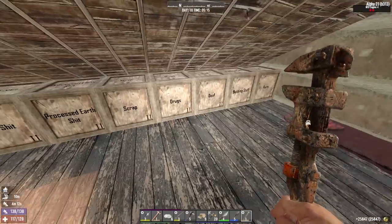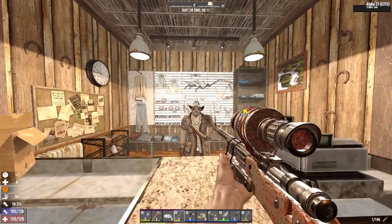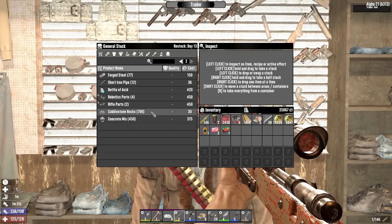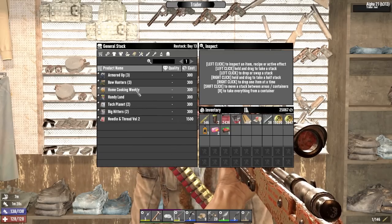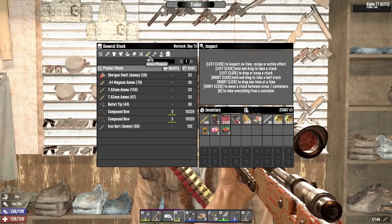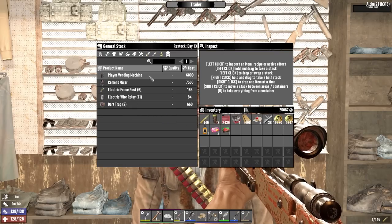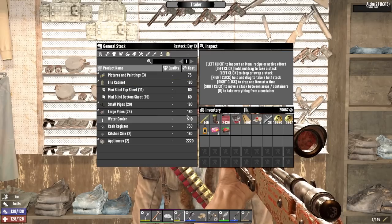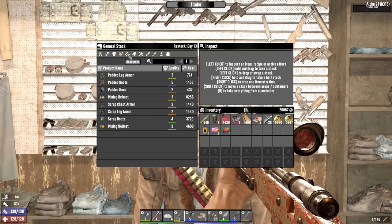You better have something good after all the effort I put into getting this open. He's got nerdy glasses but I already have those, a decent amount of construction materials, home cooking weekly and handy land — this will actually unlock nail guns for me when I get it, so that's good. Another anvil, compound bows, some food, a player vending machine, and a cement mixer.